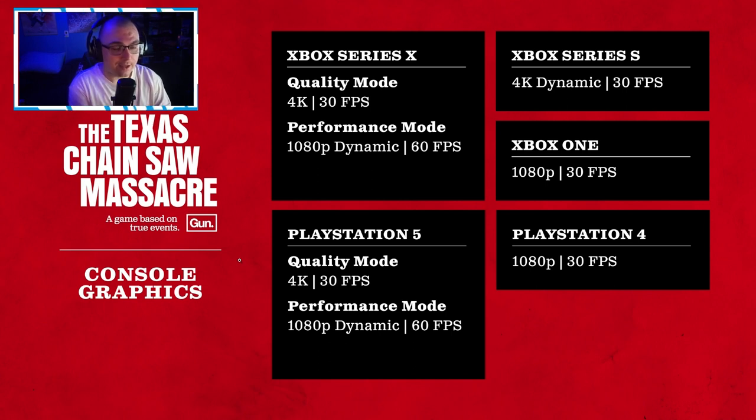Then we're looking at the Xbox Series S, which a lot of people nowadays have a lot of issues with. This one is going to be doing 4K dynamic 30fps — there's no 60fps option on the Series S. Then the Xbox One is going to be a basic 1080p 30fps.